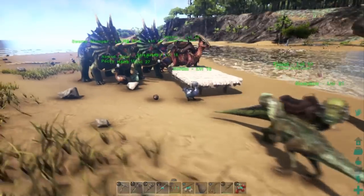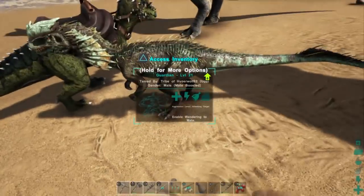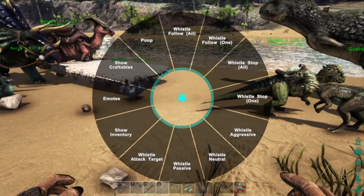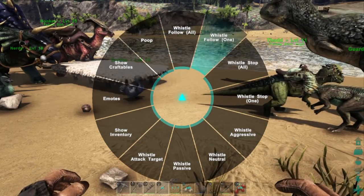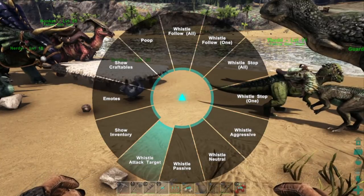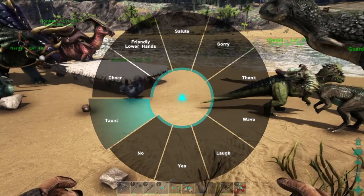That just about covers that. If you want to get individual commands with whistles going, you can hold circle. It'll bring up your wheel here. You can whistle all stop, whistle for them to follow you — one follow you or all of them — or attack target. It's all in there. And that's where your emotes are too.